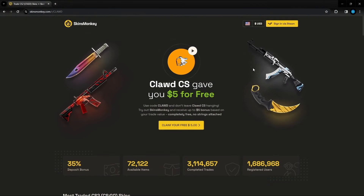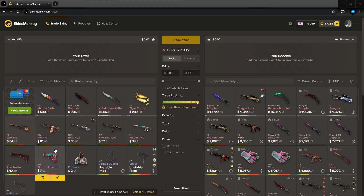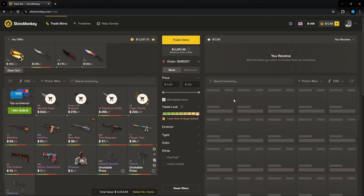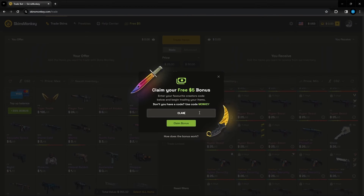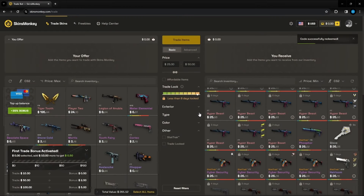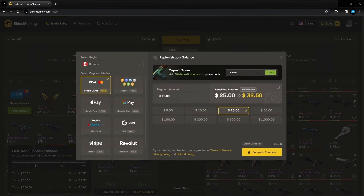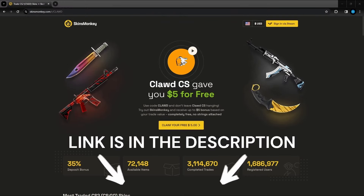This video is sponsored by Skins Monkey. Skins Monkey is an automated trading site with an insane amount of skins. Simply click the skins that you don't want from your inventory, click the skins you do want, and press trade. Use code CLAWD to get up to $5 extra on your first trade when you spend $100, as well as a 35% deposit bonus. They also have freebies for daily, weekly, and monthly giveaways. Link is in the description — check it out today, and thanks again Skins Monkey for sponsoring the video.